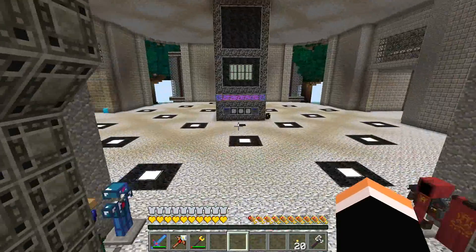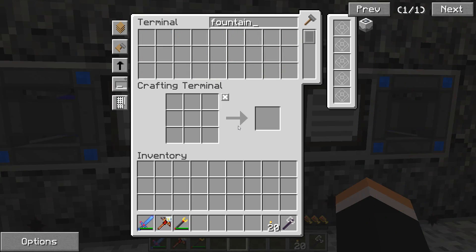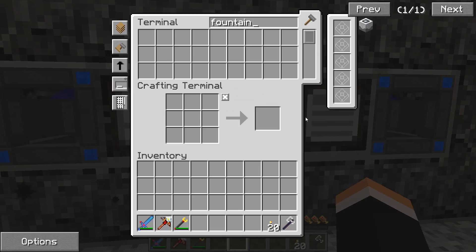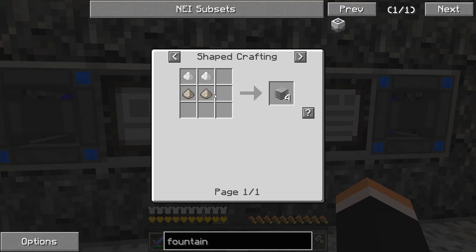I was looking through the NEI menu and I noticed we have something that'll help us a lot - it's called a fountain. I've never built one of these and never used one of these, so I think we can give it a try today and build one. We're missing some of these.